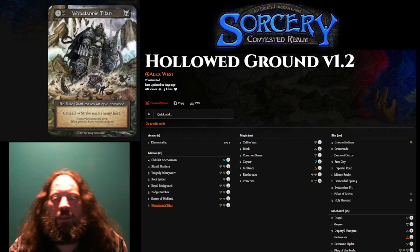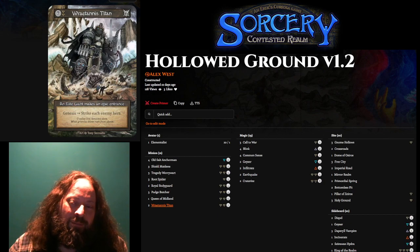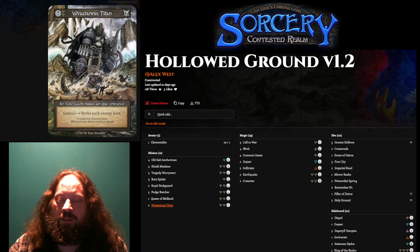The last minion is Raitana's Titan. I wanted something that, if a bunch of opposing minions were coming onto my side of the map and my other minions were going to get overwhelmed by combat combinations, I could play this as a one-sided control effect where opponents' things die and mine don't — leaving me with a tool to close out the game. I can't just be defensive, so I like that Raitana's Titan is a controlling effect that can also be turned into an offensive tool.